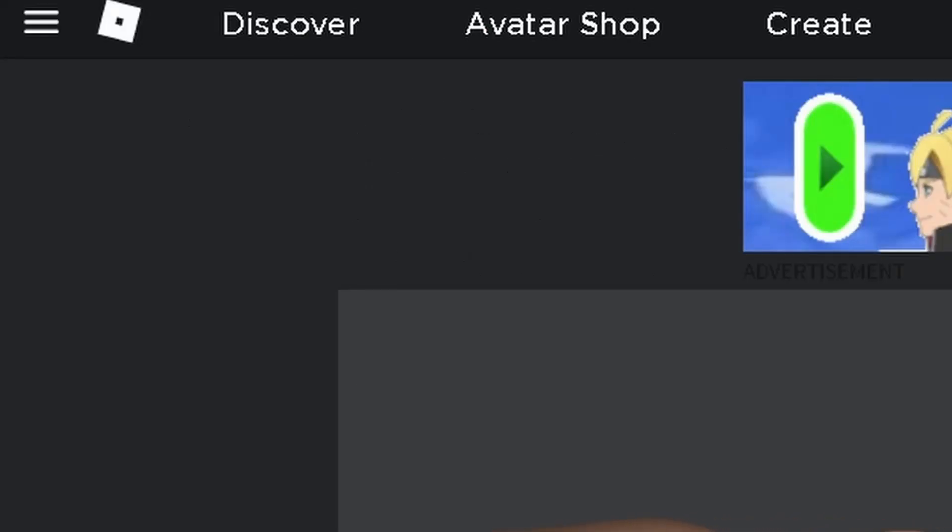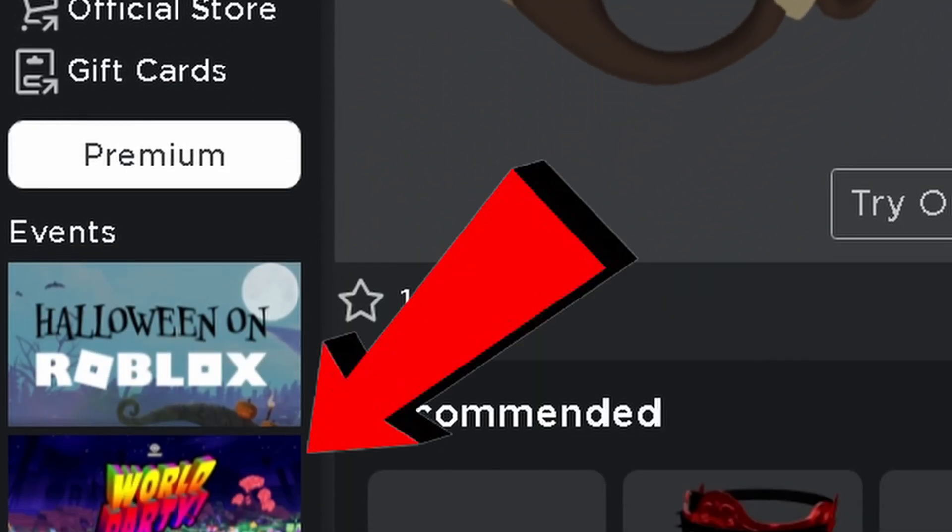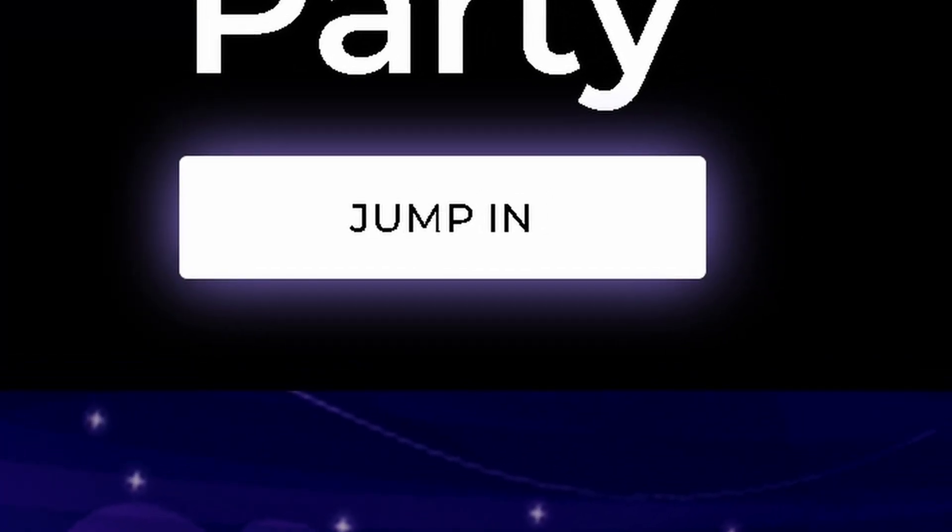To join the game where you get the item, you have to click these three lines and click on this event. After that, click jump in.